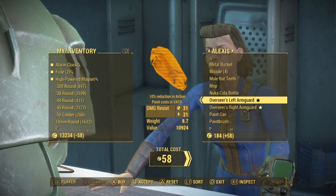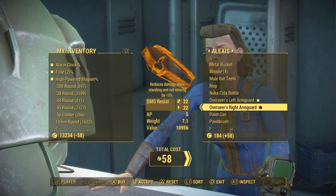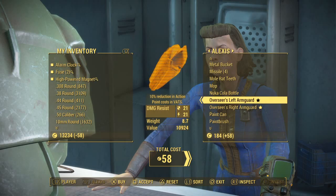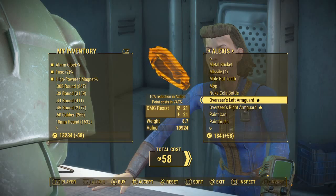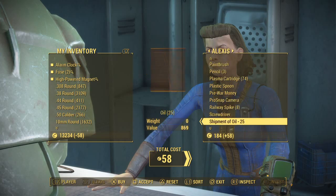She's also got a High Powered Magnet and a new Nuka-Cola bottle. She's got a couple other special items: a 10% reduction in action point cost in VATS — that's actually pretty cool — and an Overseer's right arm guard that reduces damage while standing and not moving by 15%. That's pretty awesome. I'm tempted to buy both of these.